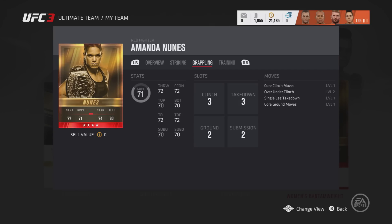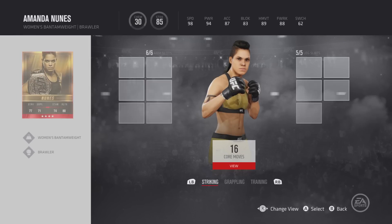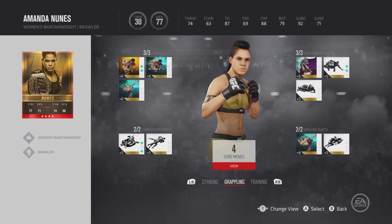If you're like me and you like to stand and bang, but you're afraid that when you get taken down the fight is over — not with this card. You have the extra slots and you can put on good cards that give you better defense. On the stand-up, the speed is 98, power is 94, accuracy is 87. Block is a bit weak but I'm not a massive fan of block. Head movement is 89, footwork 88, and switching stance is 62. Those stats alone are just brilliant.